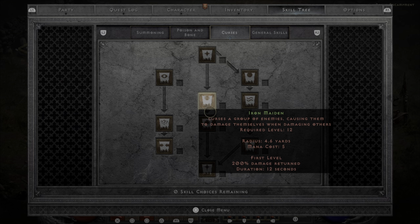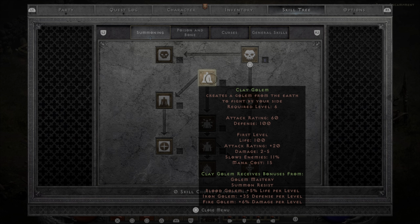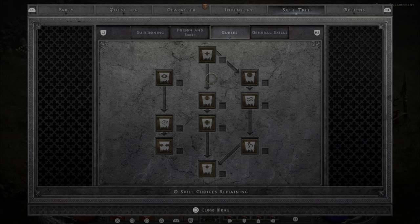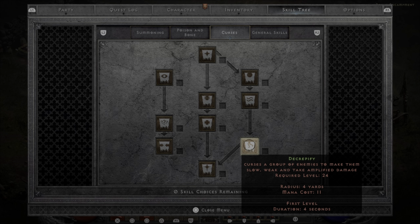For the Necromancer, I prefer to make a Summoner. Under Summoning, I go for Skeleton Mastery and Raise Skeleton. I've tried the Mages but never thought they were that great, so I generally just stick with Skeletons. I also go Clay Golem because he adds tankiness as well as slowing enemies, which is really effective against harder elites and bosses. Under Poison and Bone, I always grab Corpse Explosion — once your Skeletons get a kill, you can explode that corpse to take out big groups. Under Curses, Amplify Damage right away so melee attackers do double damage, and eventually Decrepify to slow enemies for added survivability.